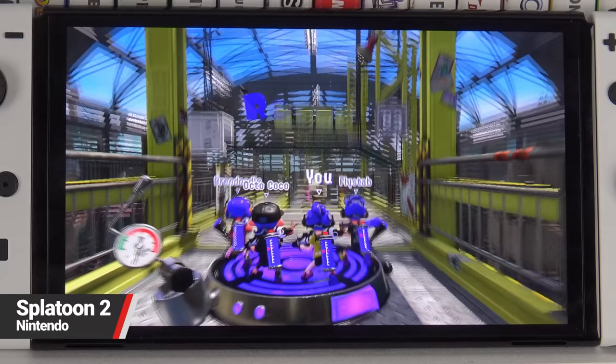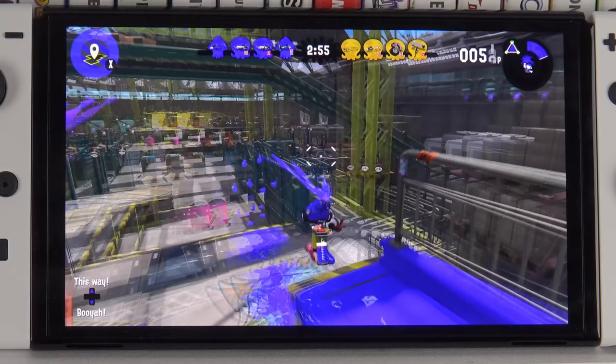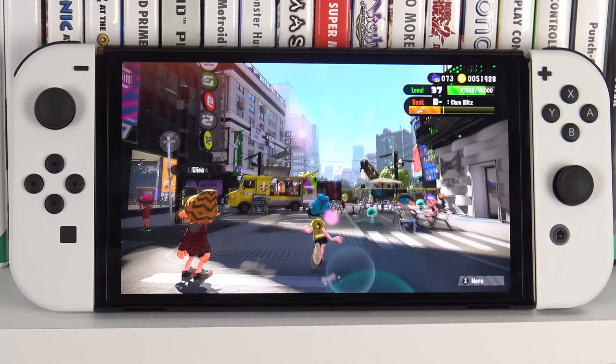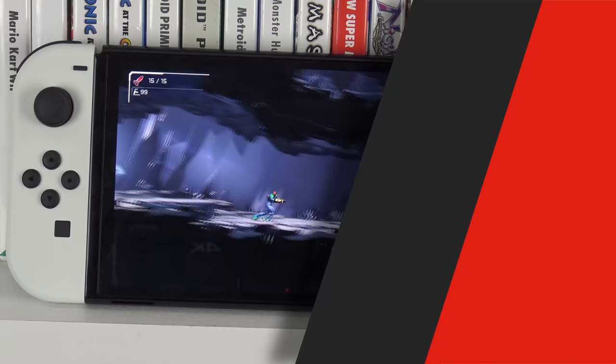Splatoon 2 — as you start, the stages are kind of grey and empty, but the further you go the more colourful they become. Suddenly what were deeper dark colours become so vibrant and colourful. It's one of those games that's quite hard to look away from because it just looks so enticing. Even just walking around the plaza and reading messages — and by the way, those messages are pure black — so there's a lot of really cool stuff to see in here.